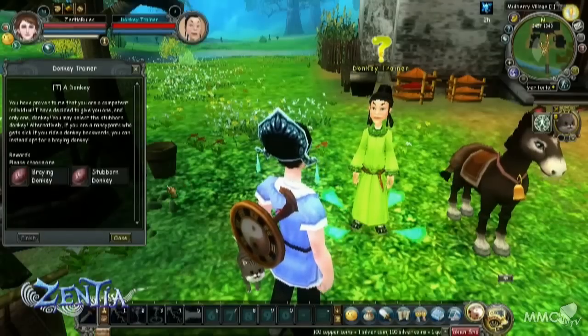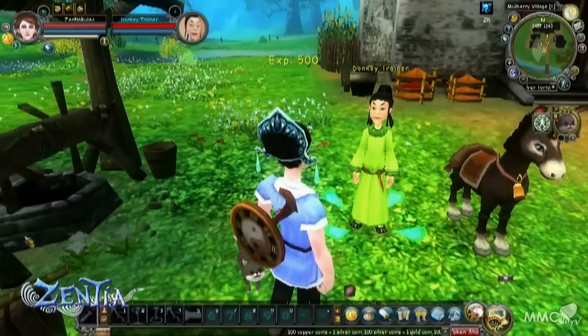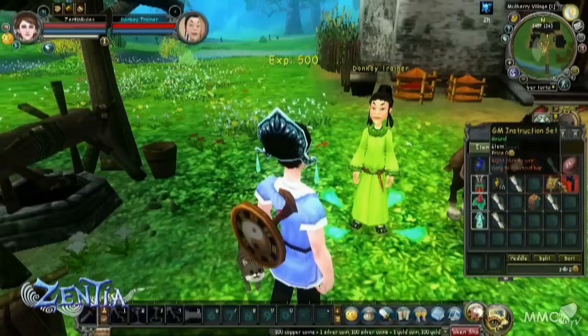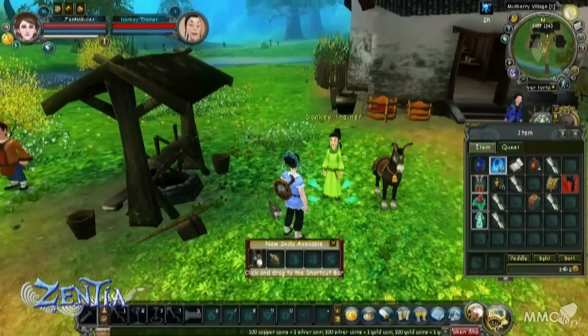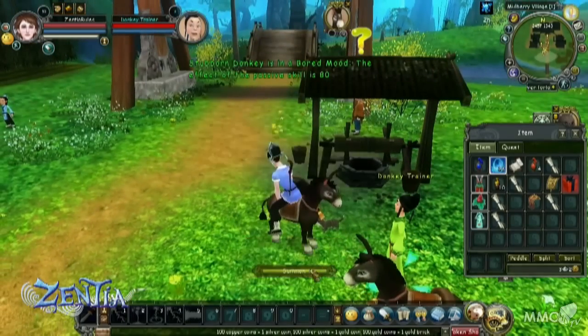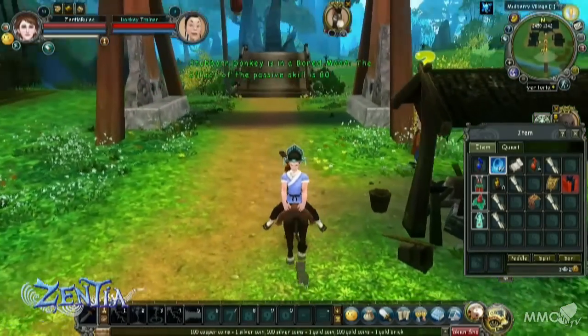You can also get your first mount in Mulberry Village. You'll talk to another NPC a little bit later and you'll get a donkey. You'll have two choices: either just a standard donkey, or a really stubborn donkey who really doesn't like people riding on his back, so you'll end up riding backwards. It's just one of those little bits of humor that sets Zenshi apart from other games.